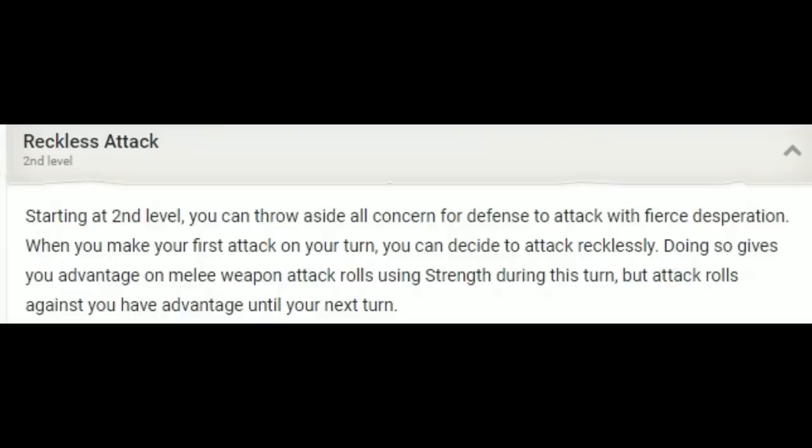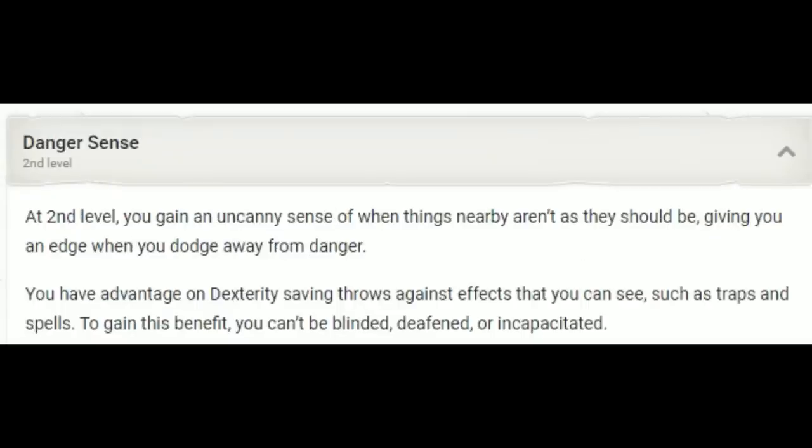Second level gives us Reckless Attack, letting us gain advantage on Strength-based attacks on our turn — though when we do, enemies gain advantage to hit us. With a Barbarian, you tend to get hit a lot and rely on resistance and high hit points to get through. Danger Sense gives us advantage on most Dexterity saving throws, which is decent, though we aren't proficient in Dexterity saving throws.